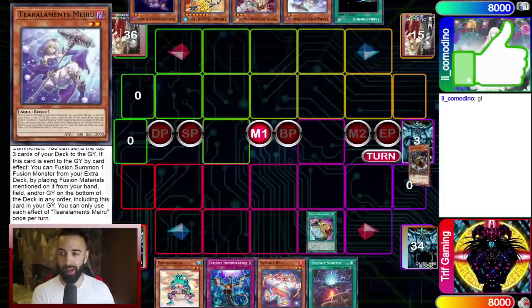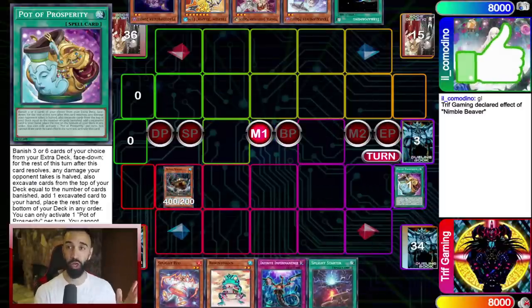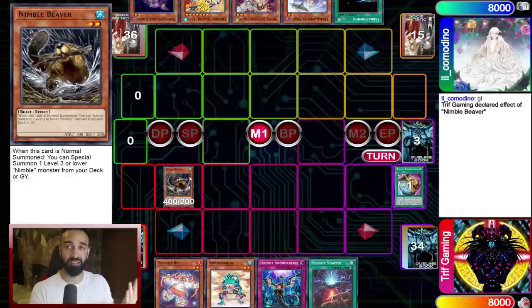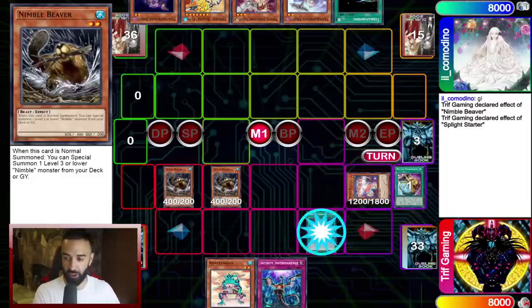Tier Elements will put up a solid fight against it. I'm dueling against my boy playing Theory Theory on Tier Elements, which has some very cool synergy — Tier Elements sent to grave allowing Theory to resolve. I'm going to start off with Pot of Prosperity so you guys see Nimble Beaver in a full showcase guide. Whether you guys are new, old, or somewhere in between, you're going to learn everything you need to know about this deck. Nimble Beaver special summons Nimble Beaver — it's basically another Deep Sea Diva, does the exact same thing. No bricks, just special summoning each other and from the graveyard.